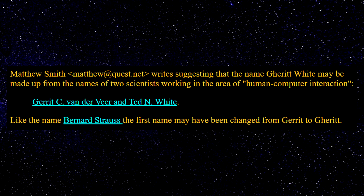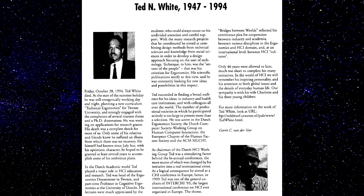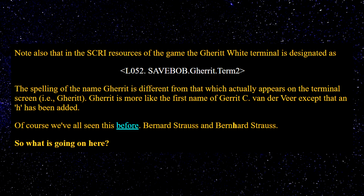Here is what wasn't mentioned on the Marathon story page: Ted White passed away on October 28th, 1994. Marathon was released on December 21st of the same year. So it is possible Bungie ran across his obituary since he was one of the leaders in the human-computer interaction field of study. And guess who wrote an obituary on Mr. White? Harriet Van Veer. There seems to be too much lining up for this to just be a coincidence, but it is far from certain. Another interesting thing about this terminal is that it is designated as L052 Save Bob Garrett Term 2 in the game resource fork, meaning the terminal was originally meant to be on level 5 — the Rose — another Greg Kirkpatrick level. Perhaps he switched which mission this terminal is on for pacing reasons.